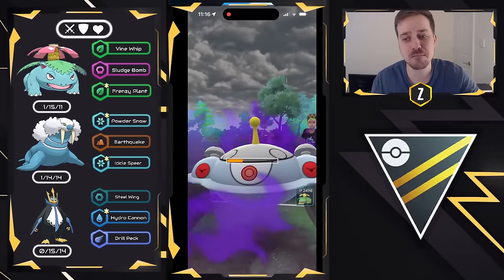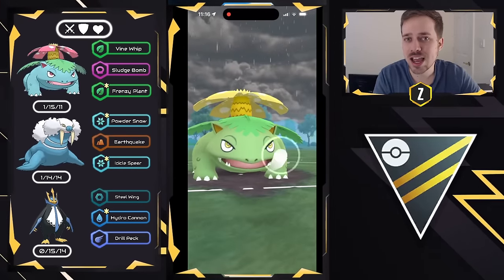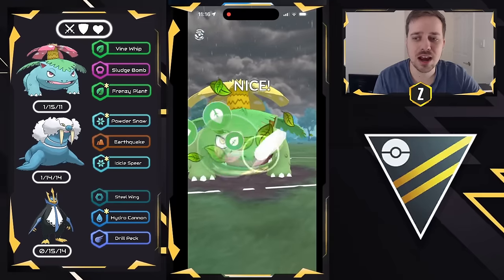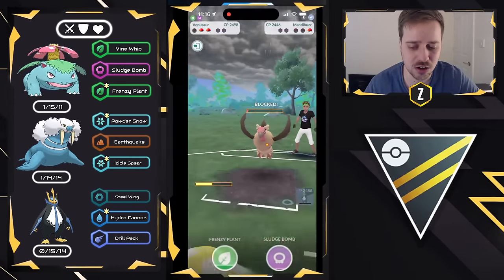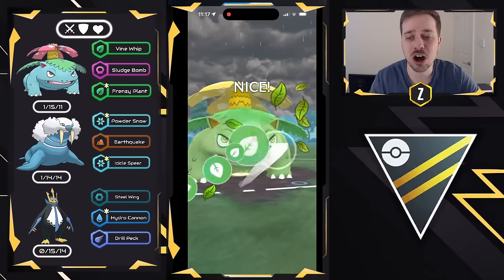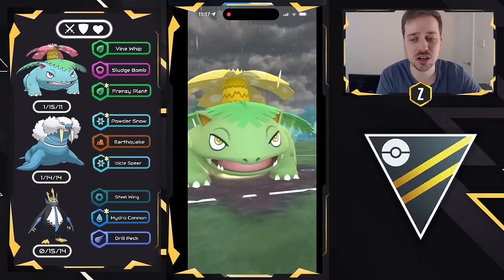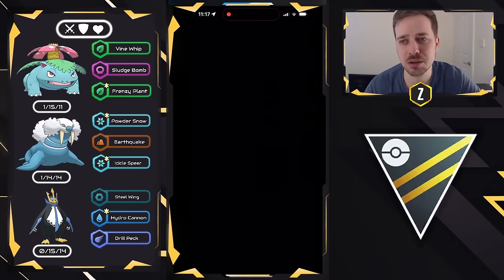Had they shielded that, I swap into Venusaur and double Frenzy Plant. But now with Mandibuzz coming in with one shield remaining, we go ahead and use double Frenzy Plant to win the game. Even if they got Aerial Ace off, I don't think it's enough damage to KO the Venusaur — it would have gotten us low but not a KO. Good game to my opponent.